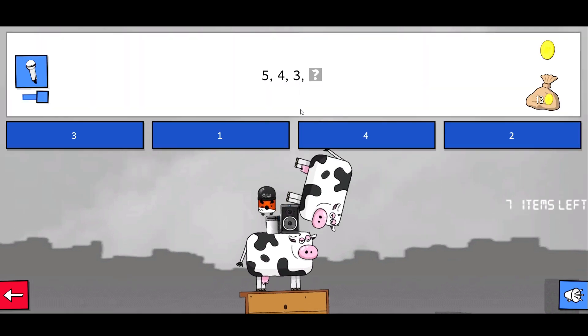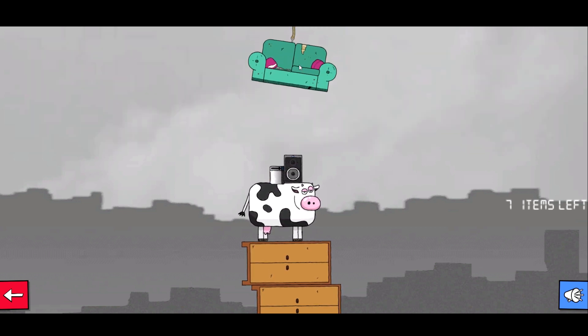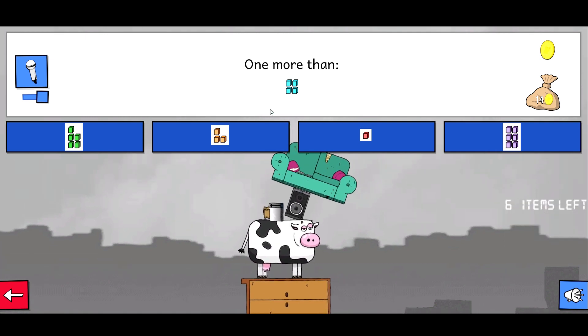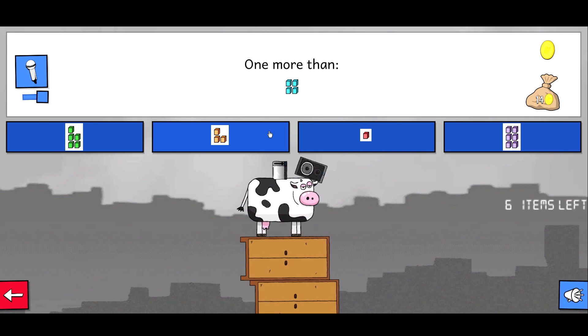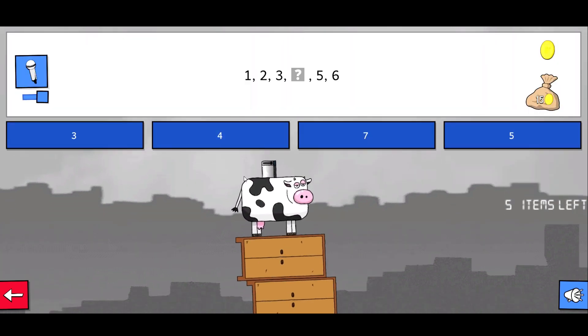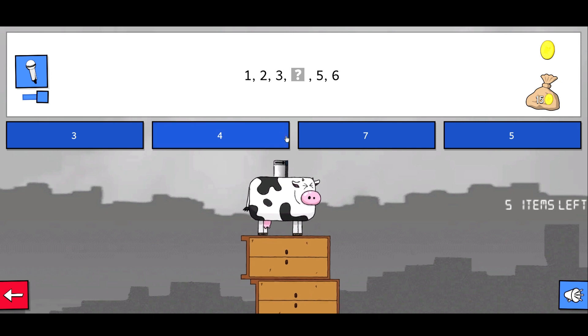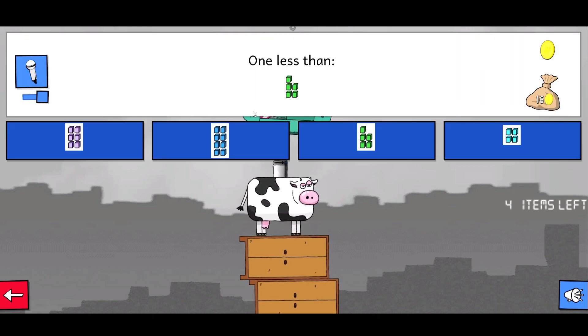And another cow dropped. Bye bye cow. Five four three two. Bye bye couch. A couch fell. One more than four. That is five. That's five that is. Missing number is four.